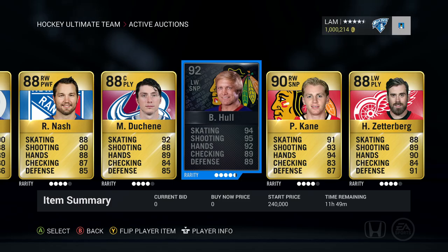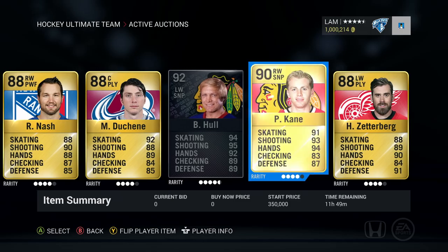We also have Bobby Hull — the guy with no helmet when he plays. He's got some pretty sick stats: 94 skating, 94 shot, 92 hands. You can find him on the left wing on the Chicago Blackhawks — just an awesome legend card to have. His star price is 240,000.